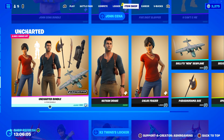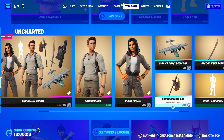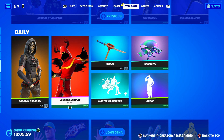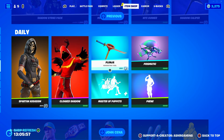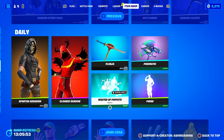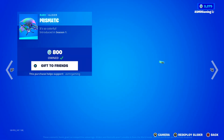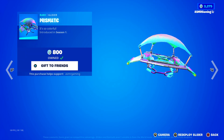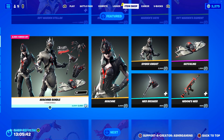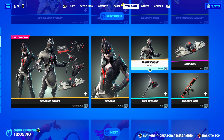X2 Twins Lock are still here, Nathan Drake and Uncharted skins are here as well, John Cena is still on the shop. Cloaked Shadow is back, we have the Plunger, Master of Puppets is back — everybody's gonna be happy about that. Prismatic Glider is actually nice. Mega Team Shadows, Shadow Strike Pack. Belle Berry has returned, Arachne and Spider Knight.